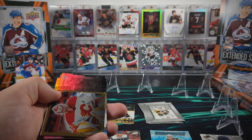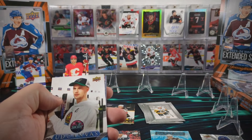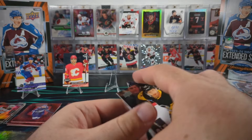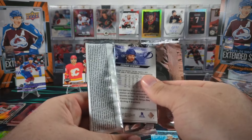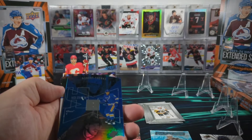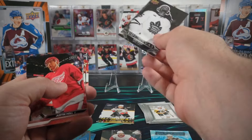We've got a UD3 of Dustin Wolf. Matthew Coronado first round draft pick. And then Elias Pettersson canvas. We've got a Hollow View of Robert Thomas. Dylan Larkin Retro and another black and white canvas is Ryan Reeves.